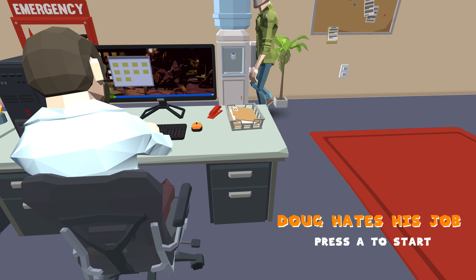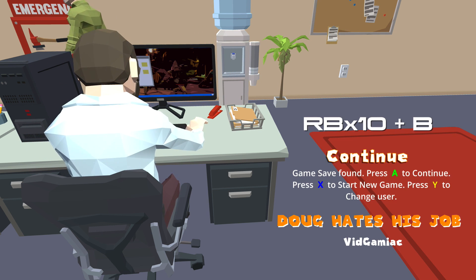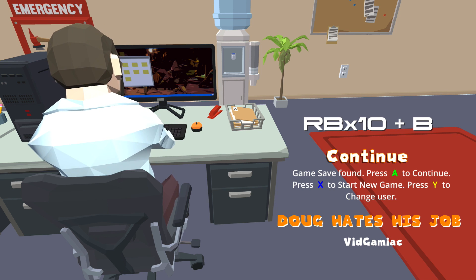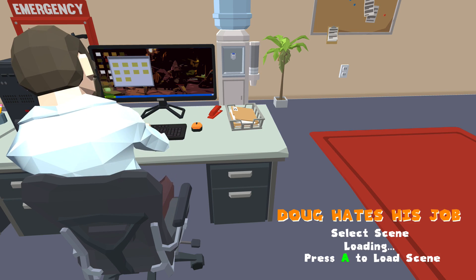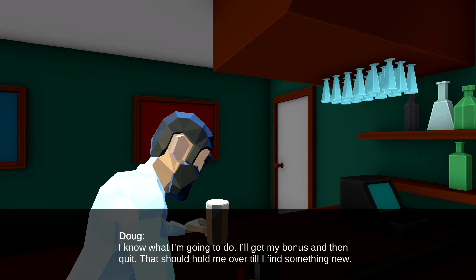This is to get past the trivia level. What you want to do is start up the game, go onto the continue screen, and then punch in the level select code: right bumper 10 times plus the B button. Load up scene number 41, and that should put you right at the trivia level.